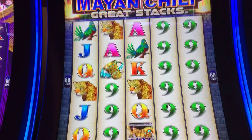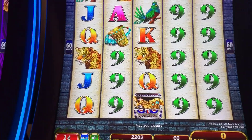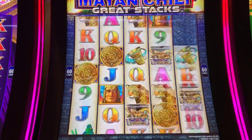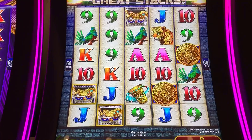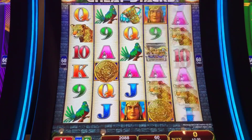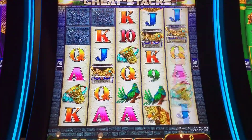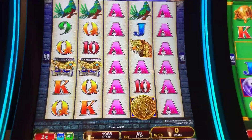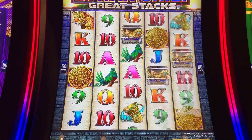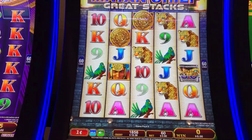All right, we're going to play Mayan Chief — someone was telling me about this game. Never been a big fan, but we put 20 bucks in and we'll do minimum bet of 60 cents. It's a one cent denomination, you can play up to $3. I'm assuming the Mayan Chief is wild, and I'm not sure what triggers the bonus — maybe the gold coins. Gold coins it is. Let's try to get the whole screen.